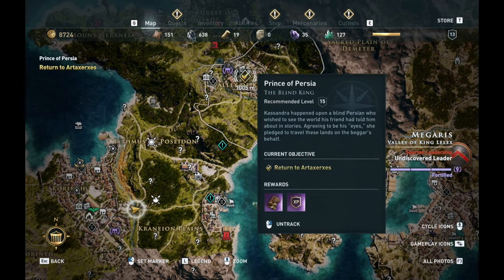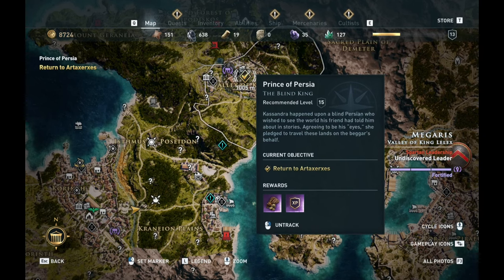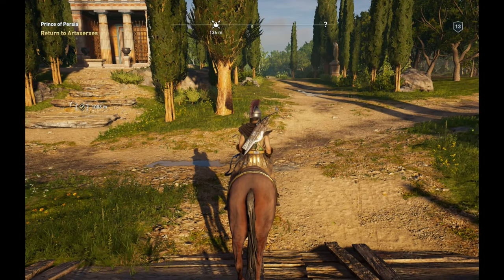From here we can travel to this location for this quest, Prince of Pergia — the Blind King — and instead of traveling all the way from our fast travel point, we can basically do this automatically.